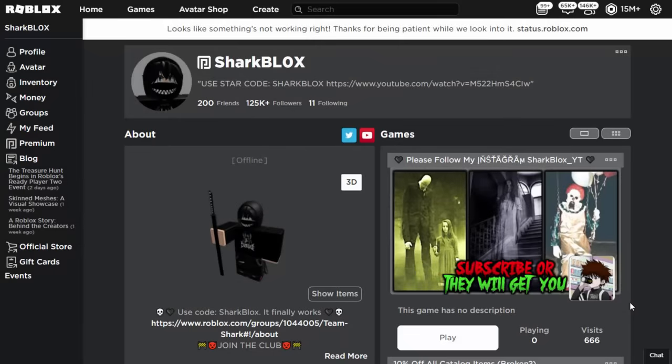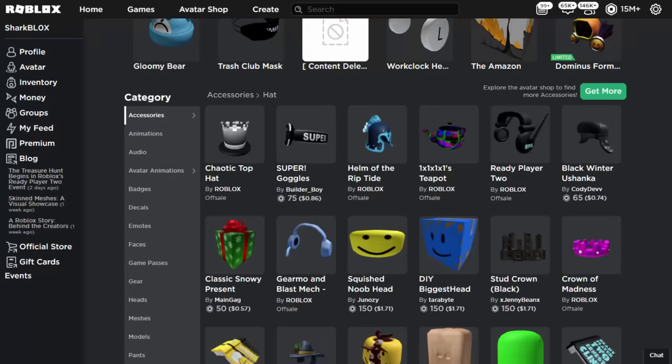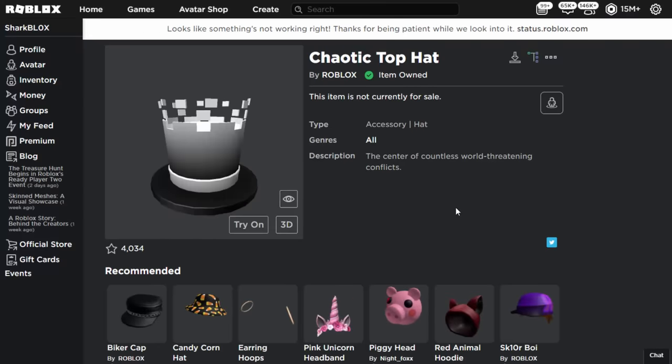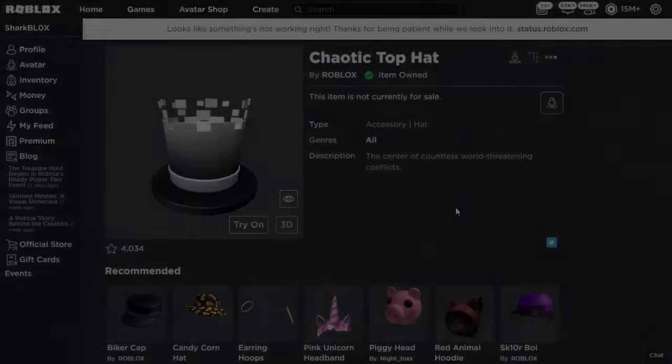Just want to say — when I first did this I was so frustrated because I completed it and defeated the boss but never got the prize, which is why this video is so late. Roblox is currently down and lagging because so many people are playing it, but if I go to my inventory, accessories and hats, you can see I've now got the Chaotic Top Hat. That is how you do it! If you enjoyed this video, leave a like, subscribe, and turn notifications on so you don't miss any more event videos.